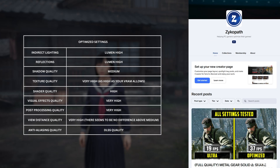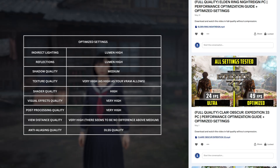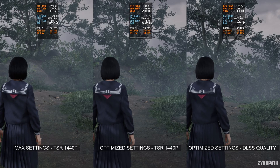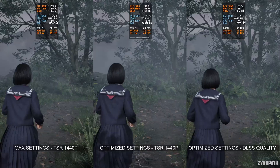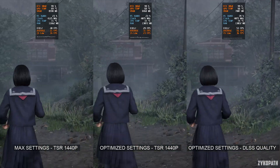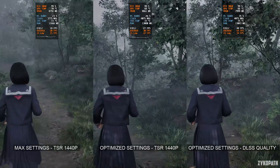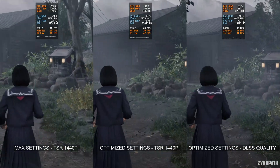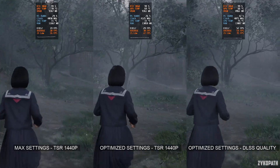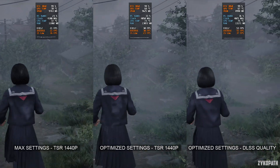Here are the optimized settings. If you enjoy my work and want to download these optimization guide videos without YouTube compression, you can support me on Patreon. The game can be very demanding on max settings at native 1440p, averaging 21 FPS. Using the optimized settings at 1440p increased the framerate by around 50%. Using DLSS Quality further improved it from 31 FPS to 56 FPS — another 80% increase on top of the base 50%. In total, we went from 21 FPS to 56 FPS, a 166% increase. Unfortunately, we are still not averaging 60 FPS on the RTX 3060.